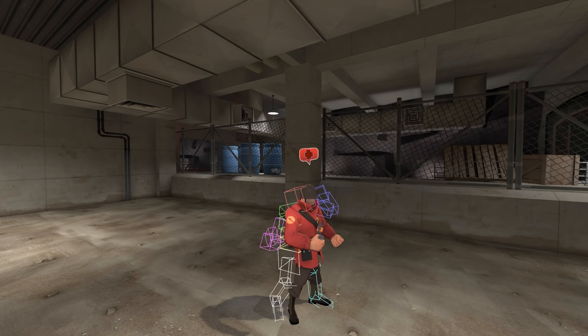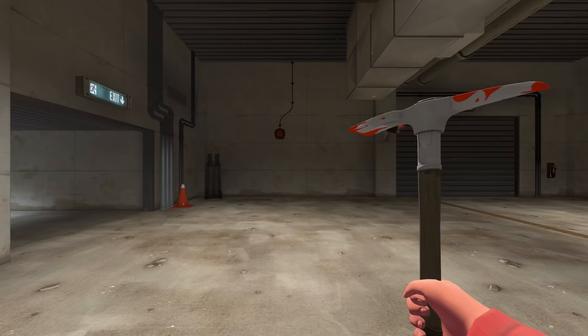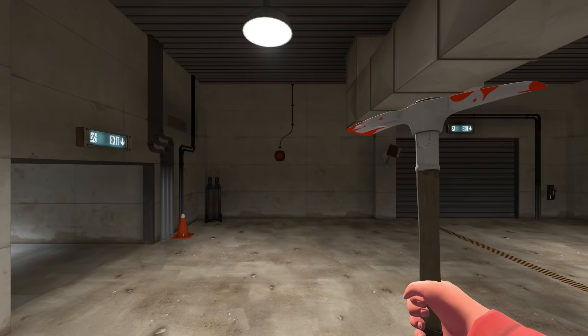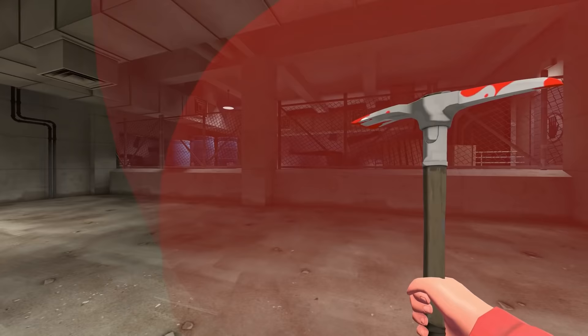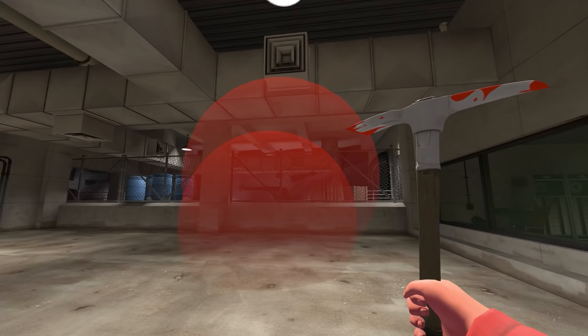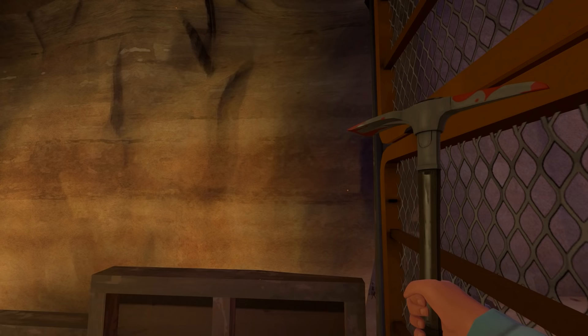Because the soldier taunt kill is an explosion that happens wherever his right hand happens to be, and explosives are handled by the server, the server is going to put the taunt kill explosion where it thinks the right hand is — which would be where the right hand is during the melee idle animation. The normal taunt animation basically summons the explosion right above the soldier's head, whereas the right hand in the idle animation is to its side. So it lets the explosion barely poke through really thin walls.